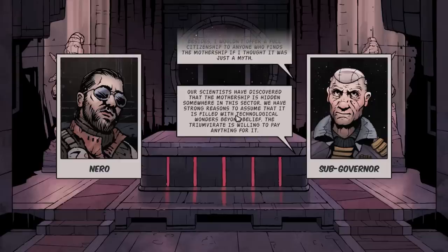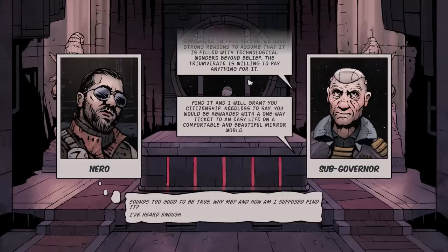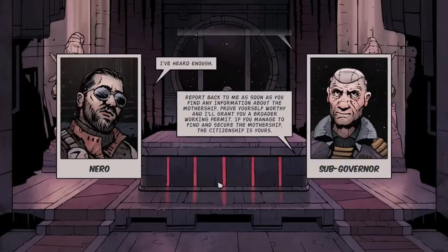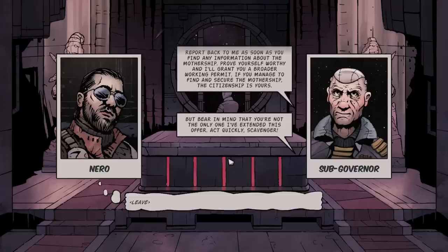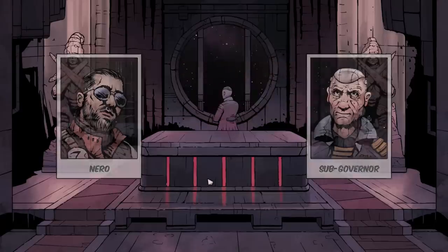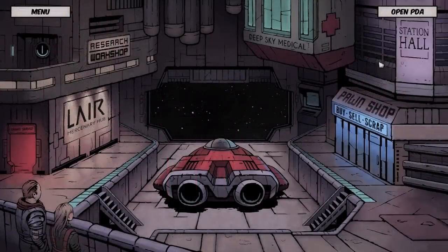Our scientists have discovered that the mothership is hidden somewhere in the sector, filled with technological wonders beyond belief. The Triumvirate is willing to pay anything for it. Find it and I'll grant you citizenship — a ticket to an easy life on a comfortable mirror world. Report back as soon as you find any information. Bear in mind you're not the only one I've extended this offer to. Act quickly, scavenger.